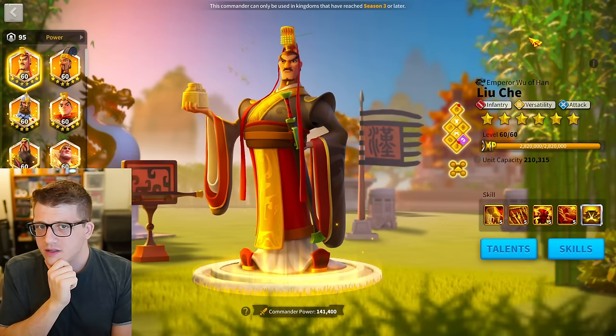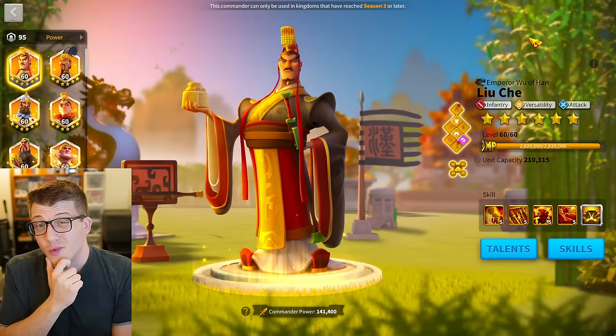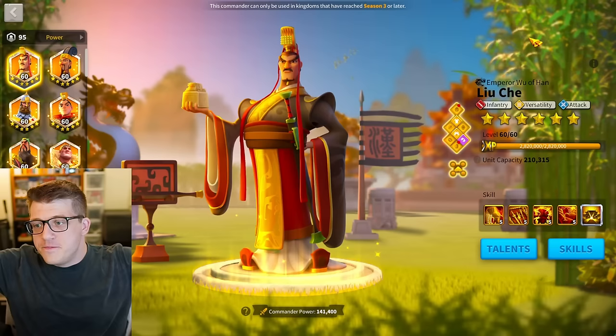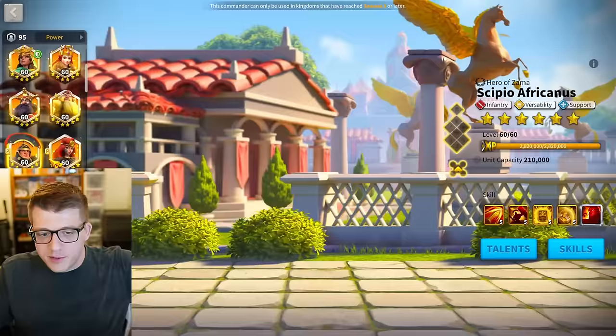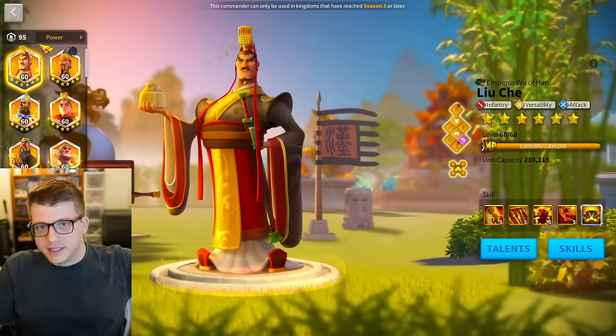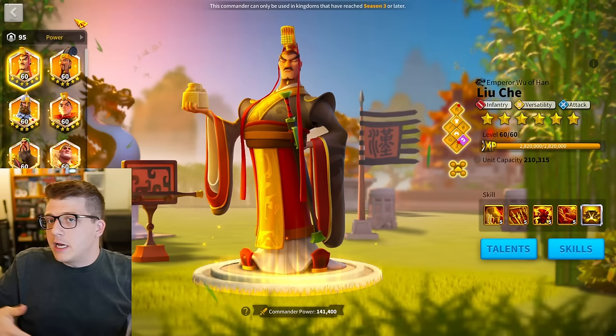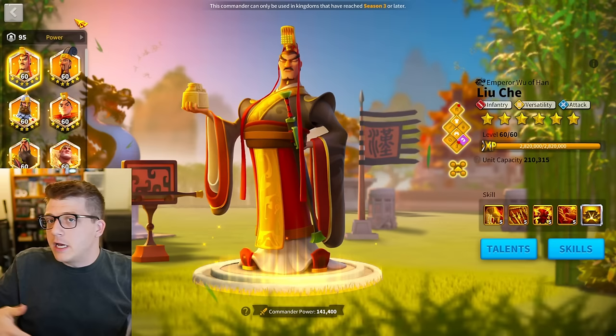I'm even starting to wonder if you just don't run a horn on Liu Che at all, even if you're not running with CPO. Let me know in the comments below — I'd love to hear your thoughts, and also if we're wrong about this, if someone watching is great at math and we missed something obvious, definitely let me know. If this is true, are you going to be running your Horn of Fury on your CPO Liu Che? Drop a thumbs up on the video, it helps get it out into the YouTube algorithm so Rise of Kingdoms players might see it. Consider subscribing and clicking the bell for notifications. Thank you so much for watching. This has been Omniarch — talk to you guys soon. Peace.